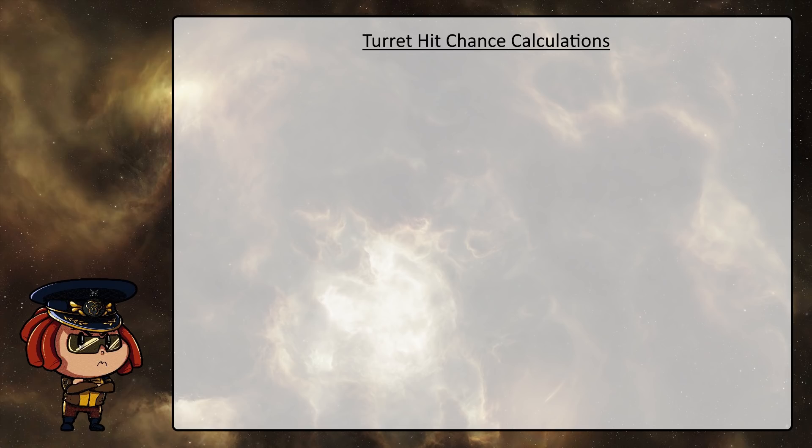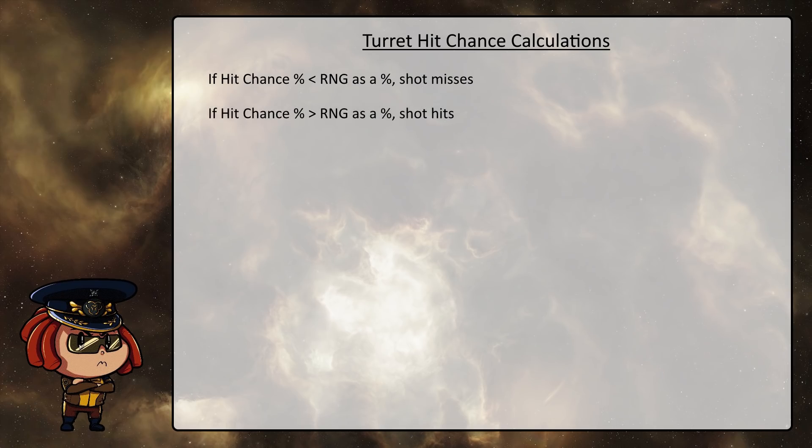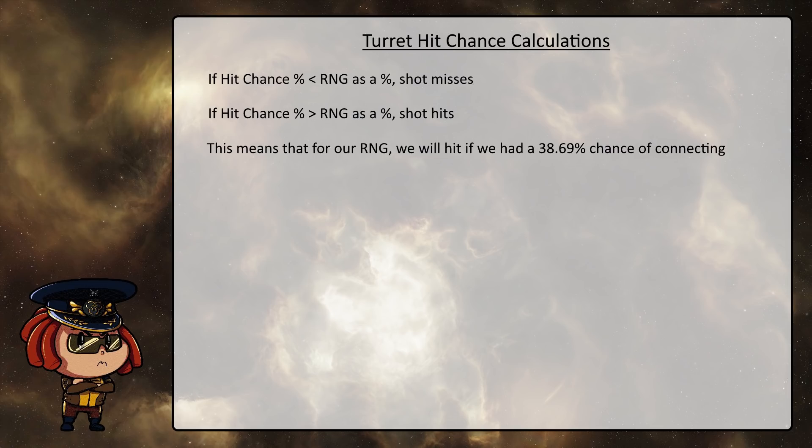Now, to determine whether you hit or not, the game checks whether the hit chance percentage — which is preserved as a figure between 0 and 1 — is greater than or less than the RNG given. If the RNG is greater than the hit chance percentage, the shot misses; if it's less, the shot connects. This means that with the RNG we got previously, we will be able to hit as long as our hit chance is above 38.69%. One interesting quirk is that your lower damage hits are more likely to actually connect with your target, and this has some implications we're going to go into in the summary.